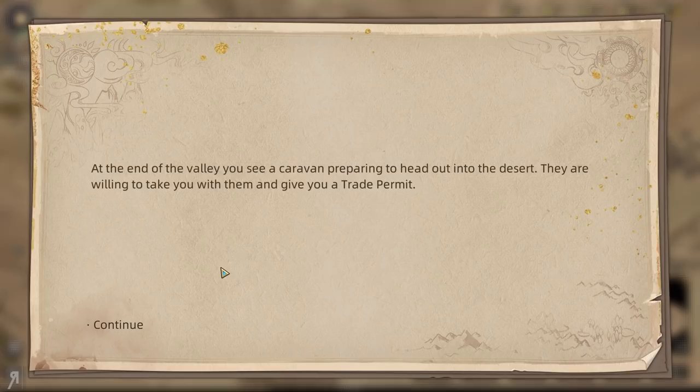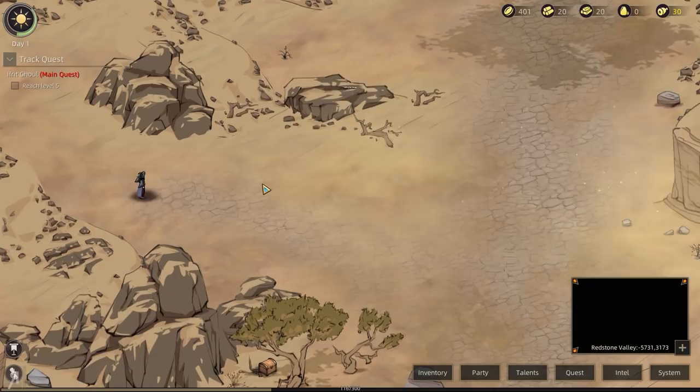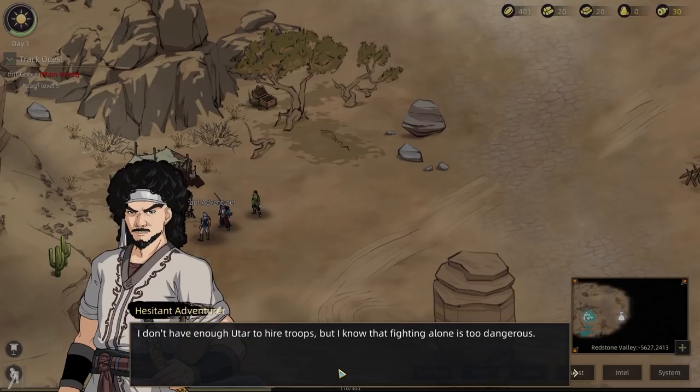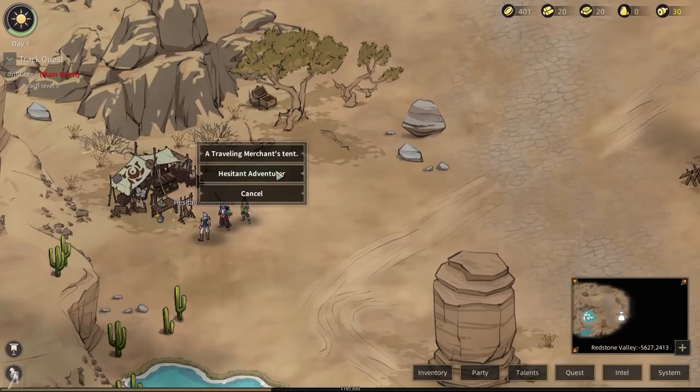Anyone headed to Redstone Valley? At the end of the valley you see a caravan preparing to head out into the desert — they're willing to take you with them and give you a trade permit. I could go to other places if I had experience, but Redstone Valley is probably a good place to start. There's a chest with a Rage Elixir, and a hesitant adventurer who says he doesn't have enough to hire troops.